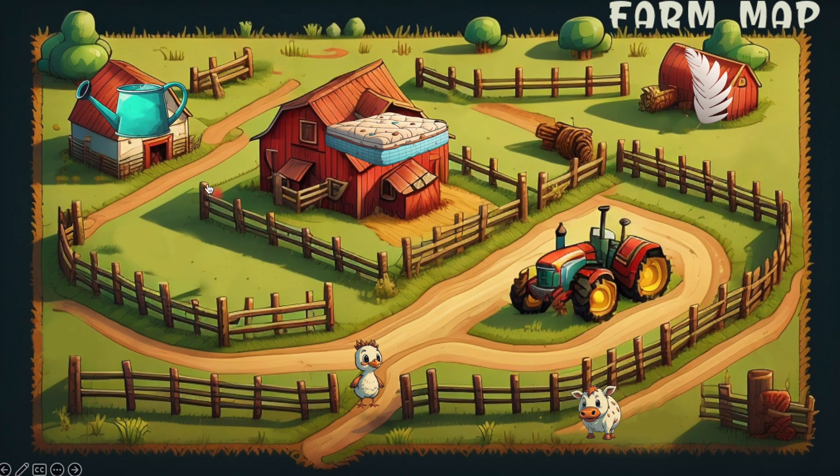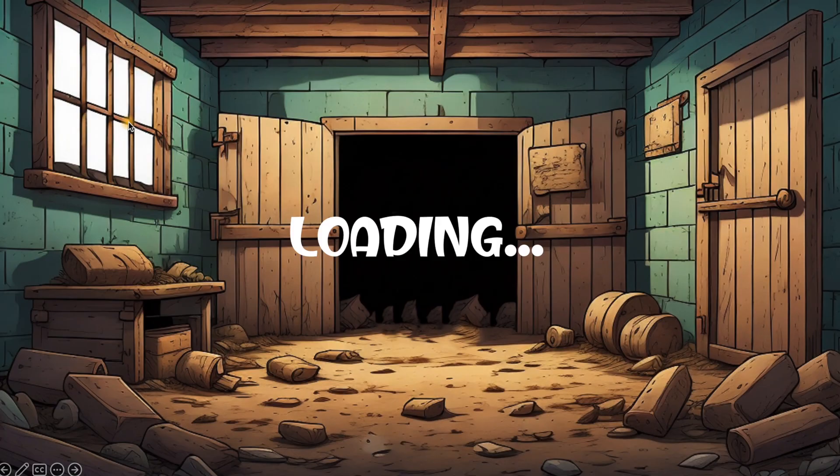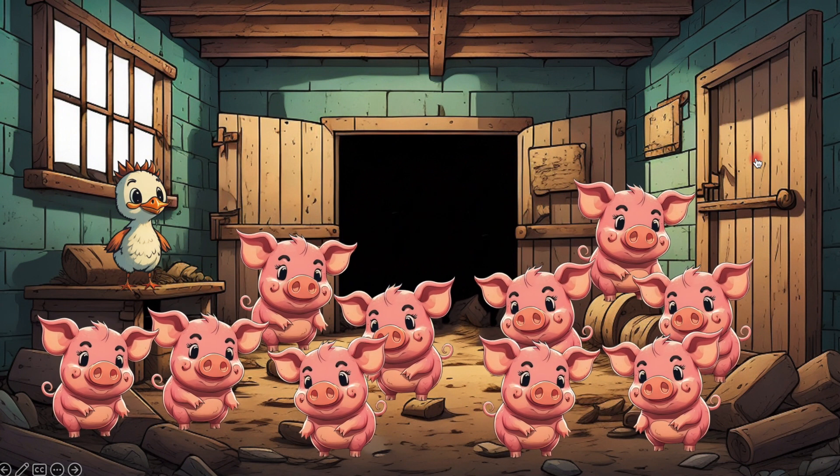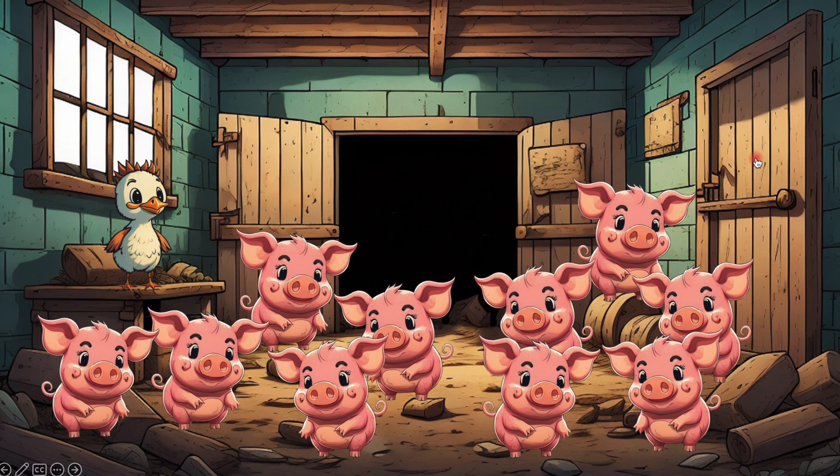Here is a map of a farm, and you need to find these three objects. You went to the pigsty. One of the pigs has a watering can. But be careful, don't make too much noise, otherwise a grandpa pig will come out and you will lose the game.